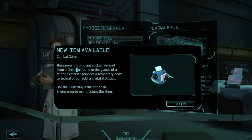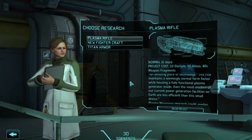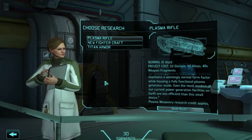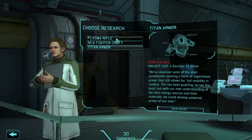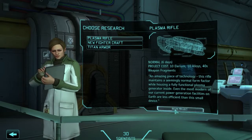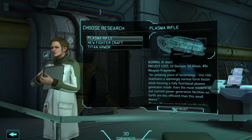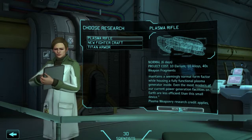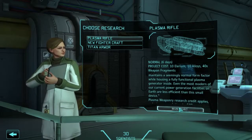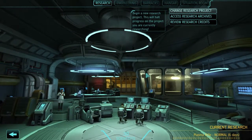The combat stims will presumably take up an inventory slot like the med packs. I'd like to get the titan armor on the go, but 14 days is a long time. Let's try this plasma rifle instead because we've got access to the light one - but the light one isn't really all that useful, it's just about as good as laser weaponry plus 10 to hit. Let's do something with a bit more damage.